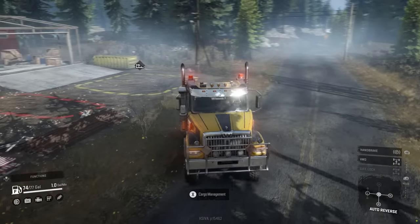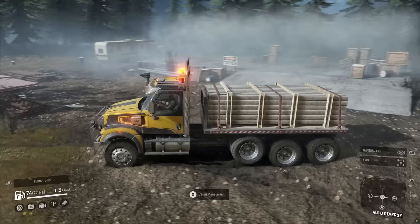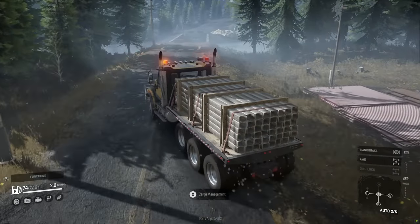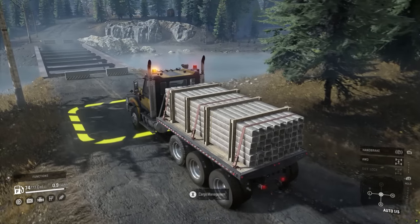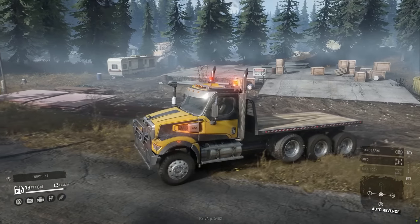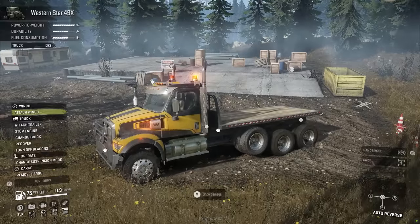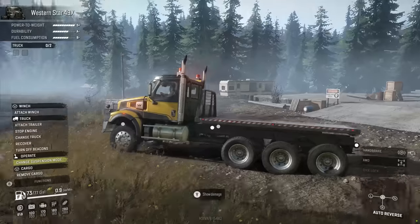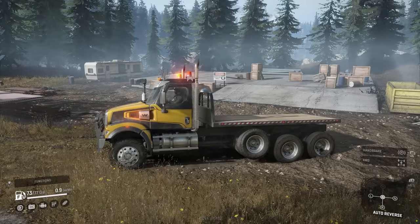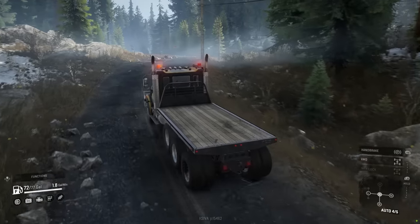The look of the Western Star 49X is starting to grow on me — the more I see it, the more I like it. I think it's pretty awesome that they've brought this truck to the game. We haven't turned on all-wheel drive yet, just driving her stock. You'll notice this is a tri-axle truck — they have a change suspension mode, and we can use that third steer axle. I love having these options available to us now. We just deconstructed that zone and took the metal beams from it.